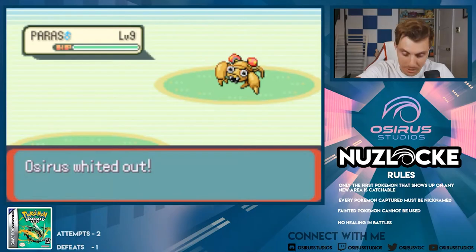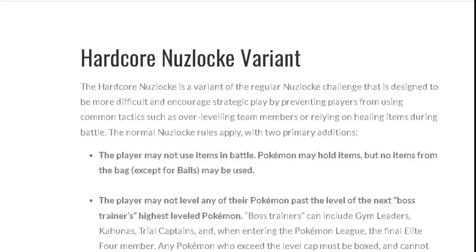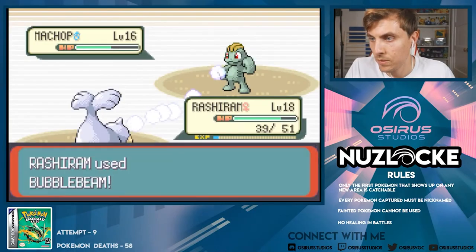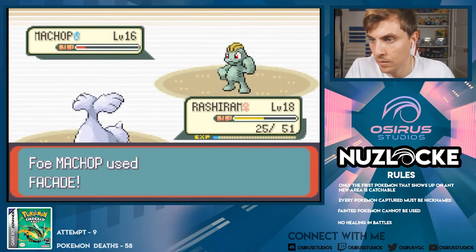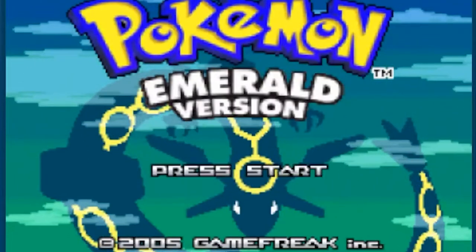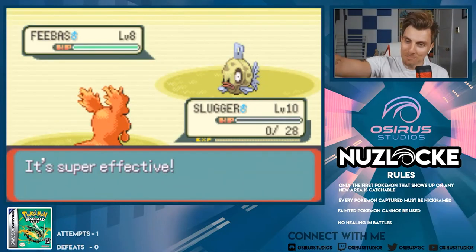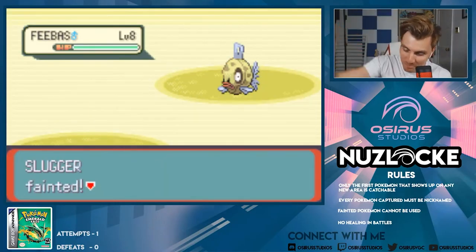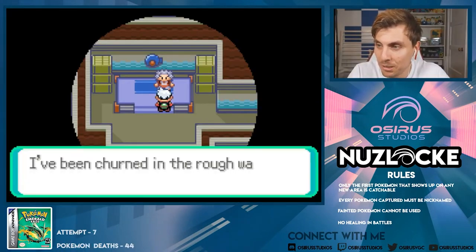The rules you apply can vary from a standard Nuzlocke to a hardcore playthrough — the more rules you apply, the harder it becomes. Keen to try a Nuzlocke challenge, I dived in at literally the deepest end I could, taking on Pokemon Emerald Kaizo, a ROM hack commonly agreed to be the most difficult hardcore Nuzlocke in existence. I literally don't think I could have gone any harder for a first time, and yes, this went about as well as you'd expect.